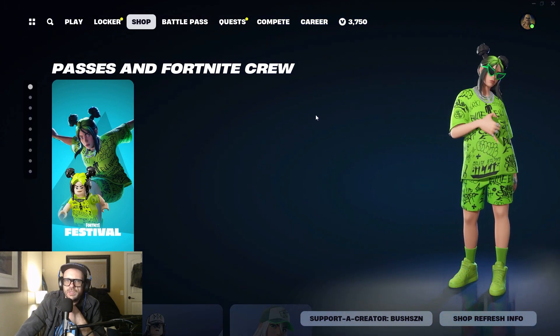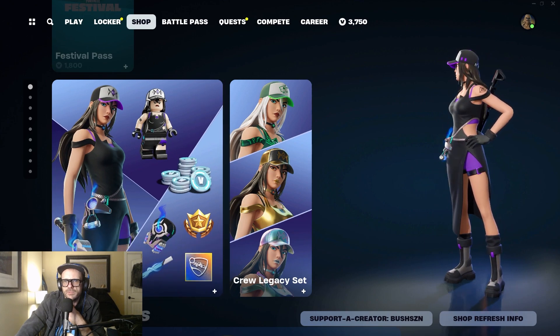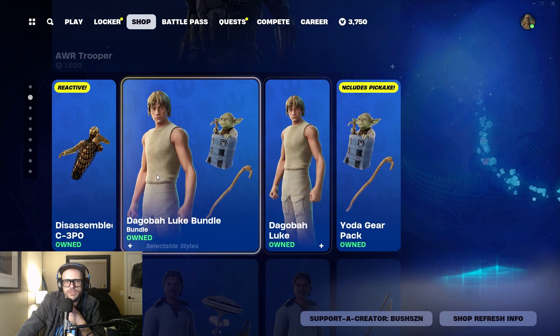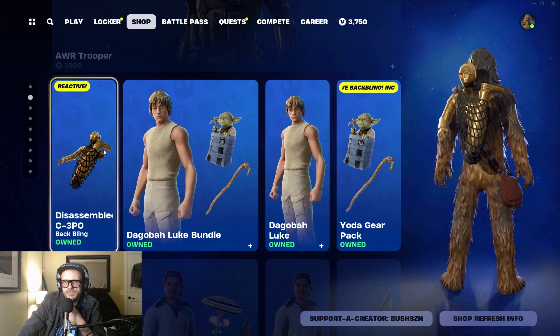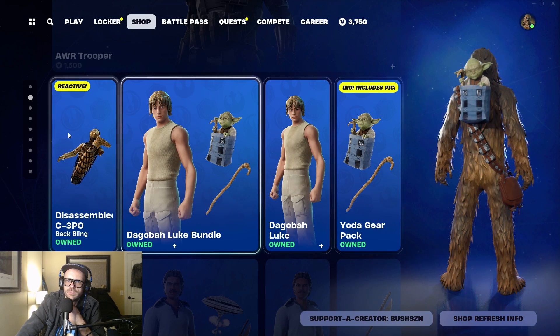We still got the Billy Eilish bundle, we got the Fortnite crew — I picked this up, I love this skin, she's dope. Still got the AWR Trooper, the Dagobah Luke bundle that I picked up. C-3PO is super cool — he has two reactions, by the way.